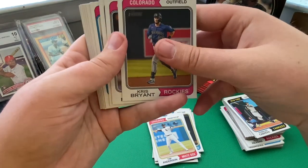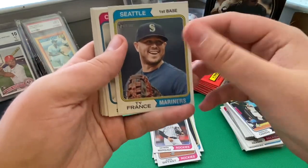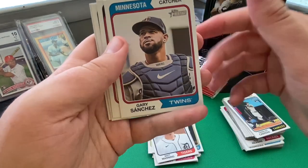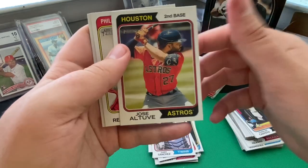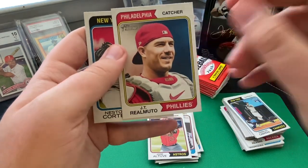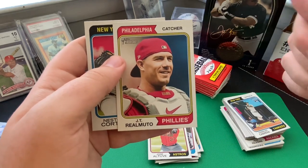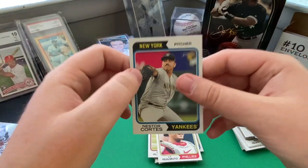Pack two: Kris Bryant with the Colorado Rockies. Another Rockies card — pitcher German Marquez. Ty France with the Seattle Mariners. Marcus Stroman with the Chicago Cubs. Matt Manning with the Detroit Tigers. Gary Sanchez — he's bounced around a few teams already. Jose Altuve with the Houston Astros. JT Realmuto with the Philadelphia Phillies — I really like how they nailed the feel of these old school photos from the original set. Wrapping up with Nestor Cortes with the New York Yankees.